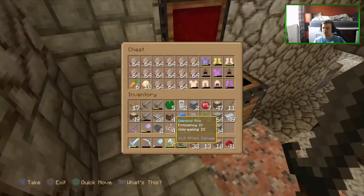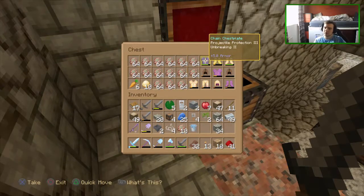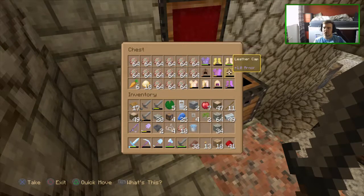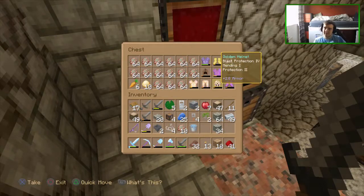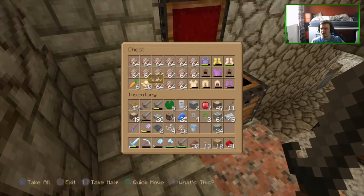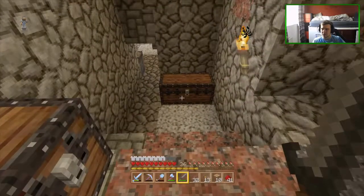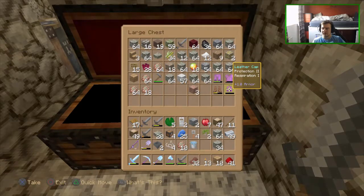We can't put things in the chest because it's full. We have blast protection golden boots, a chain chestplate with projectile protection, some leather caps with protection two, unbreaking two, fire protection one, protection three, feather falling, protection one, and fire protection. We also got ten potatoes and six carrots, fire protection and unbreaking, mending one and fire protection, protection two, and respiration one.